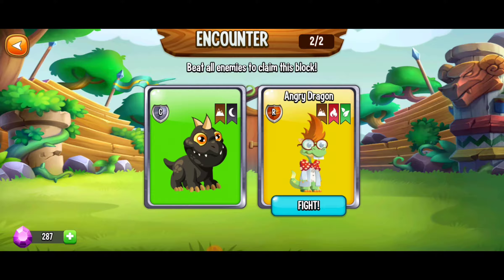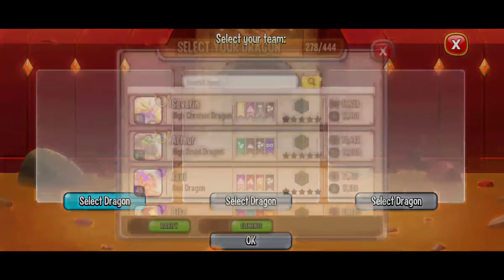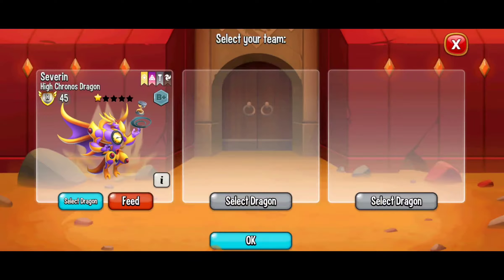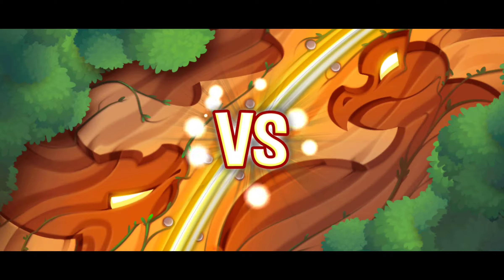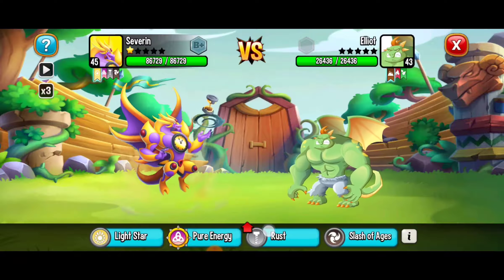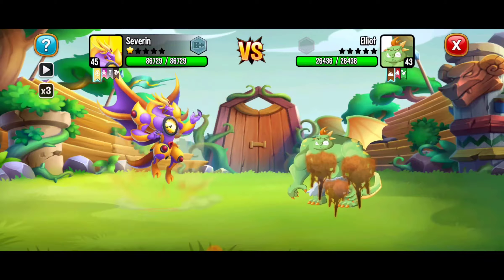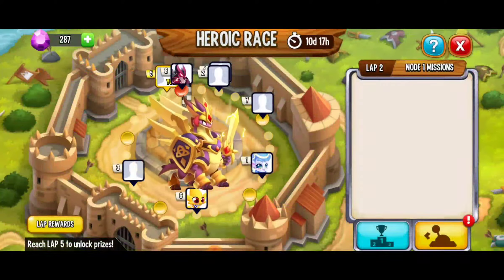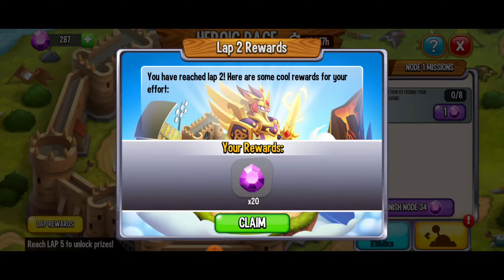We're back and we're about to go up against the angry dragon. Hopefully we'll be able to get the victory. Here I'm going to go with the strong dragon again, the High Chronos Dragon. Let's go. Hopefully we're going to be able to pull off the victory — I've got a pretty good feeling. Here we're going to use our strong move. Victory! Oh yeah. We're making progress. Hello — 20 gems! I'll take that.